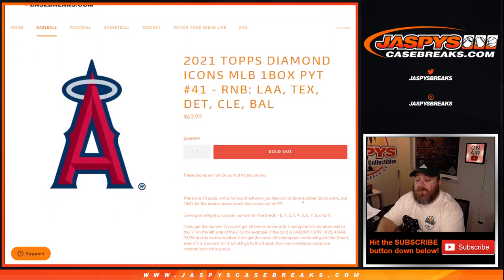Only 10 spots — the format works just like every other random number block. Every spot gets a random number from zero through nine. If you get number three, you'll get all cards for those teams with three being the first number next to the slash on the left side. So for example, if the card is 243 out of 299, 13 out of 99, 3 out of 25, 43 out of 49, 93 out of 99, and so on — number three will get the card.